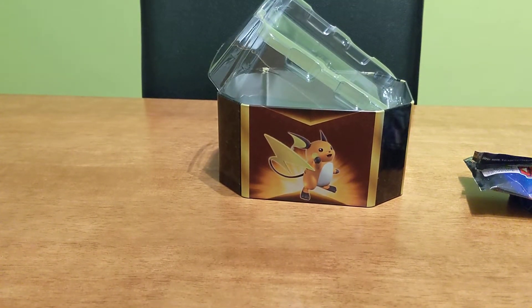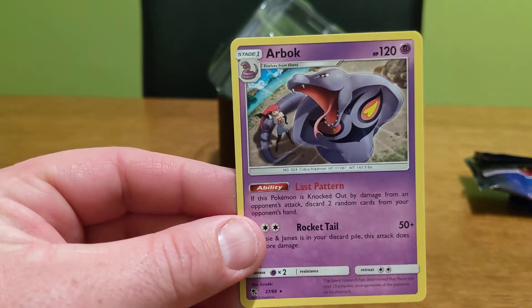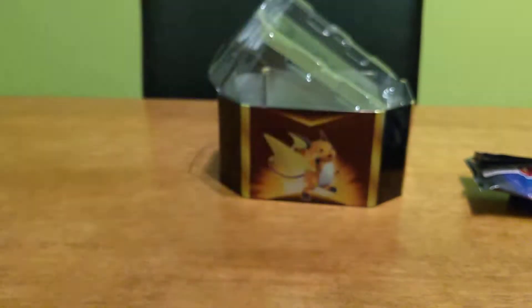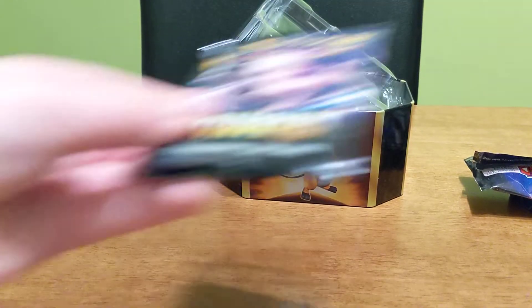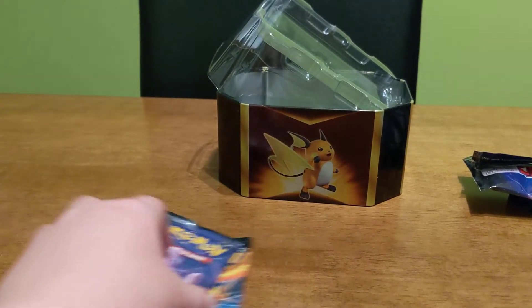Fairy Energy, Misty's Determination, Metapod, Charmeleon, Paris, Cubone, Voltorb, Geodude, Eevee, reverse holo Eevee. And an Arbok — there's Jesse and James in the background! Jesse and James — that's Jesse's Arbok. There's Jesse, yeah. I think it's just Jesse. Alright, okay.